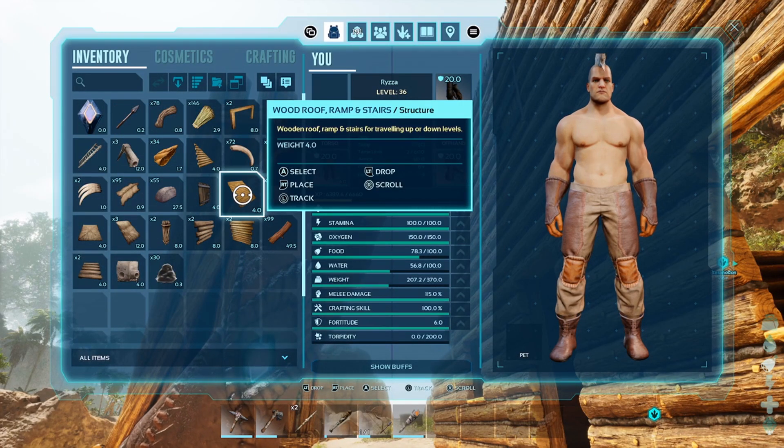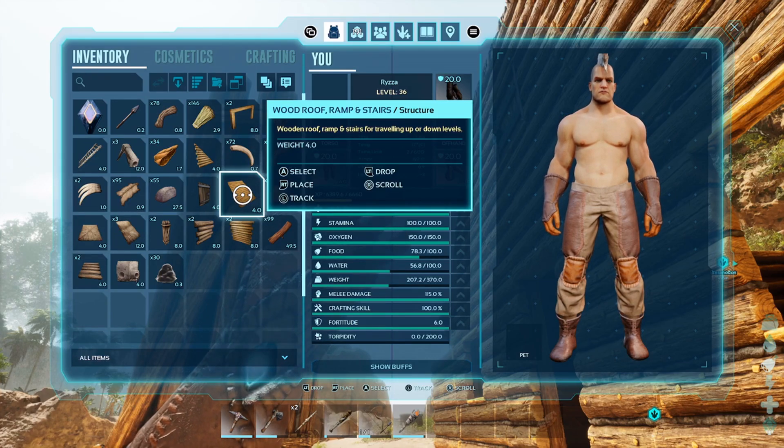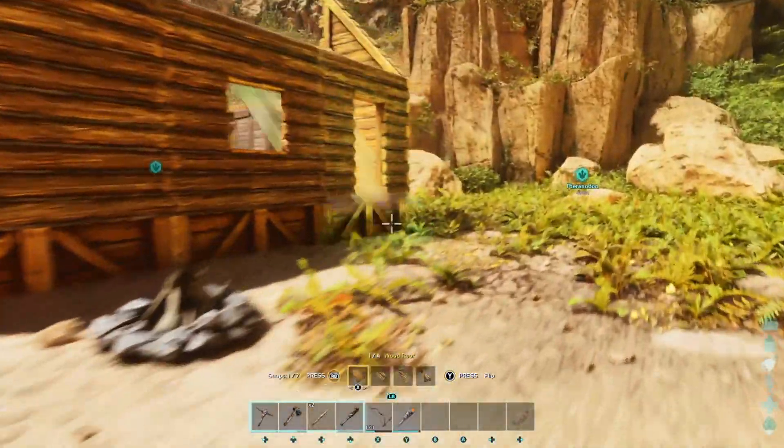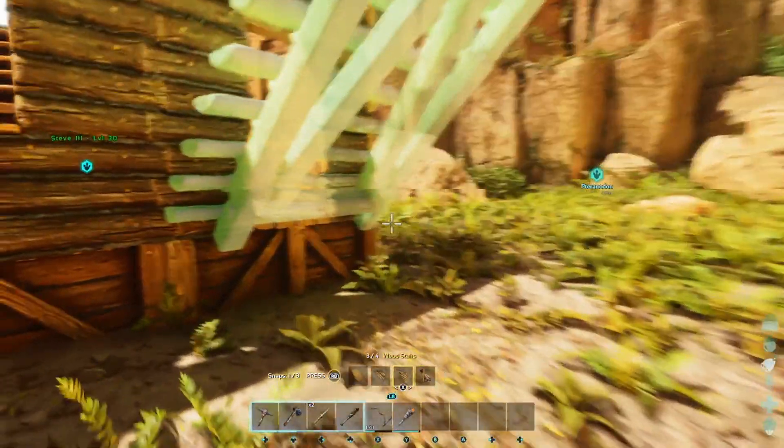Roofs are now categorized with stairs — they're all under roof, ramps and stairs. By default it's a roof, but all you have to do is press X and it's going to change to stairs. Makes building quick and easy.